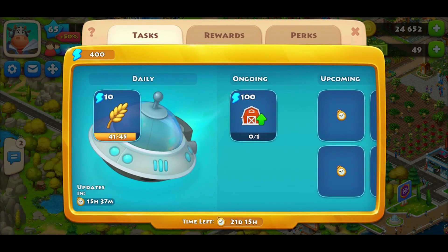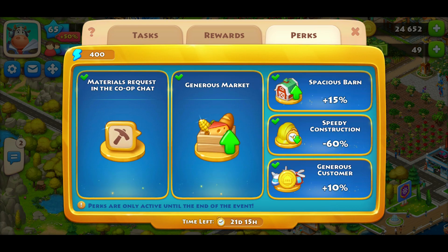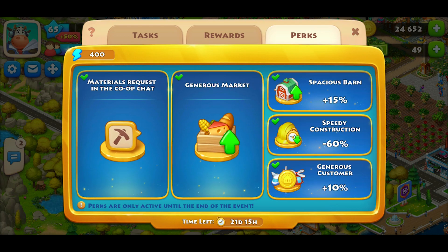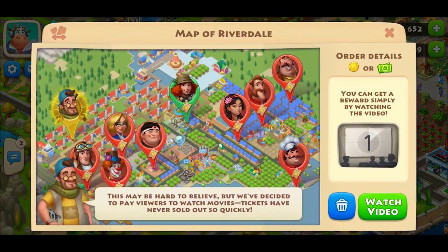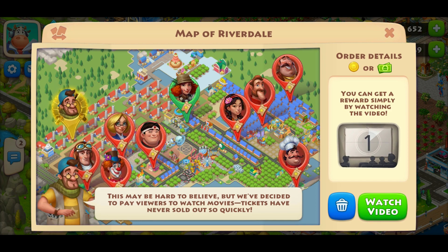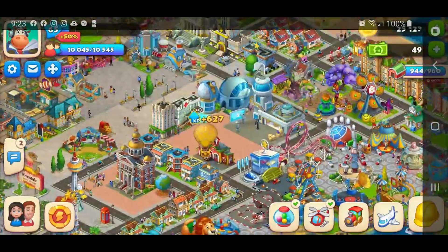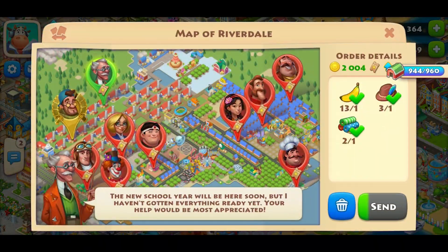A question a lot of players were wondering before purchasing the gold pass: do I still get ads that give me Township cash and coins? The answer is yes — I've verified this through my gameplay. Just because you get the gold pass booster does not mean you won't get the opportunity to view ads in the helicopter pad to get more coins and Township cash. That does not go away.